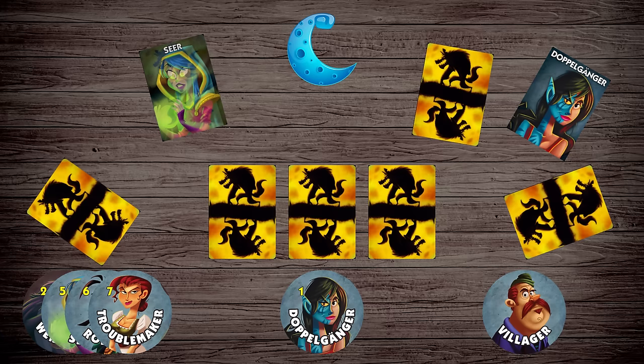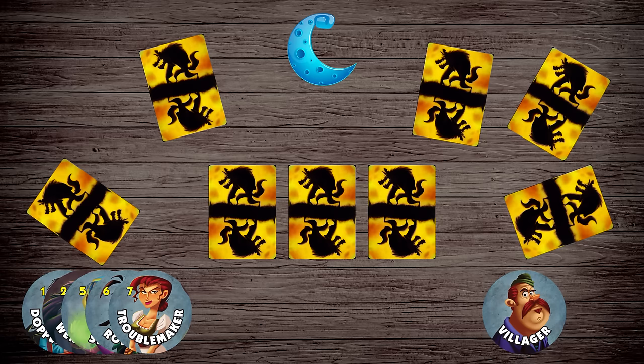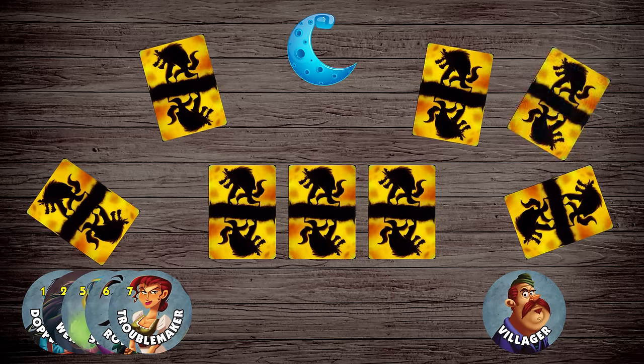The doppelganger wakes up first. She looks at another player's card, copying that role. If your new role has a night action, do that action now. The doppelganger closes their eyes unless they're the doppel minion. If the minion's in play, werewolves stick their thumbs out for a possible doppel minion to see. If the insomniac's in play, the doppel insomniac will wake up again and look at her card at the end of the night.